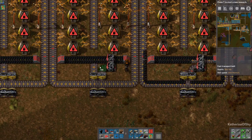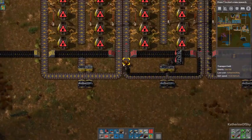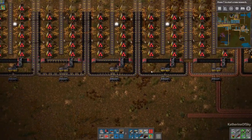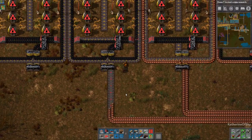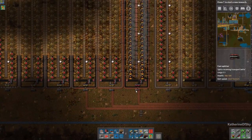It always does seem convenient at the time, but then you pay for not crafting those splitters early. When you don't have the materials you don't have the materials — it's always a give and take. Let's get these guys hooked up. We're almost out of red belts.